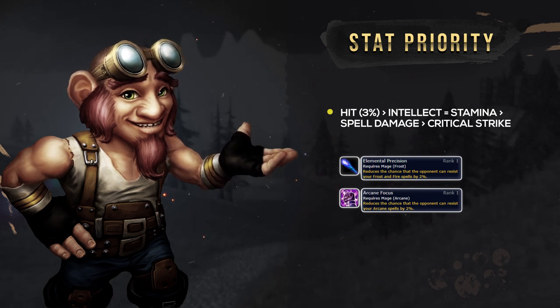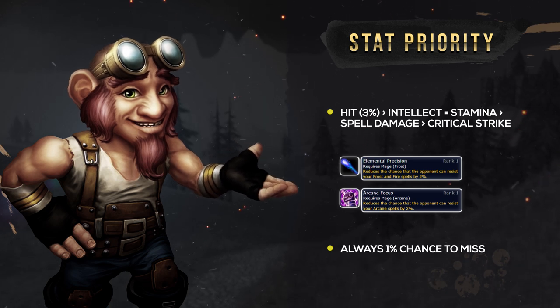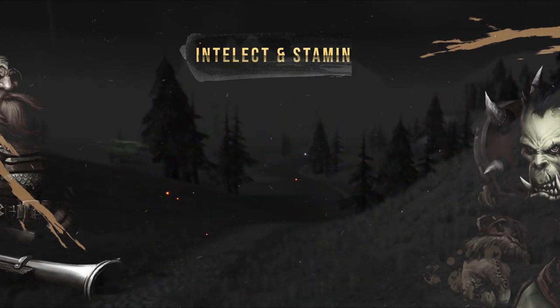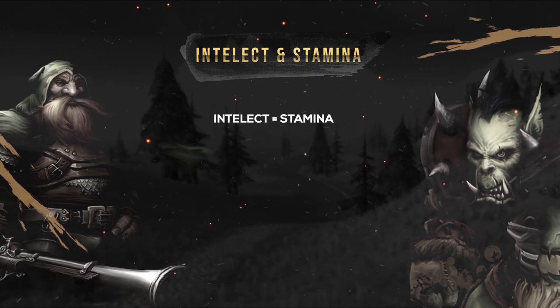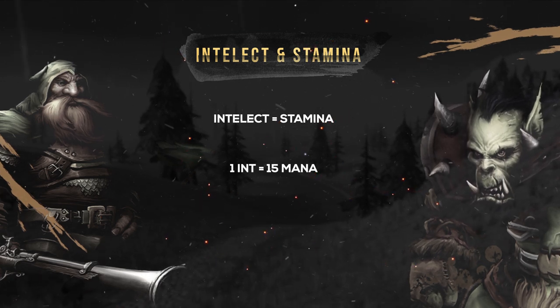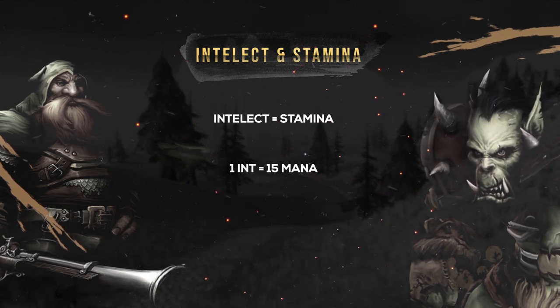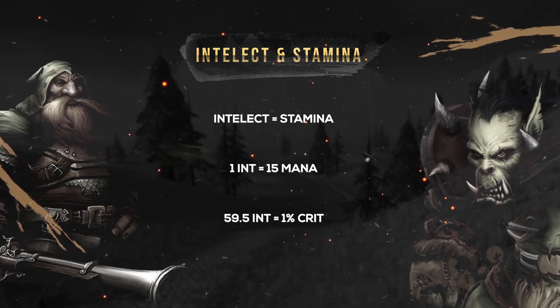Bear in mind as a caster, you'll always have 1% chance to miss regardless of your hit cap. Next is Intellect and Stamina. These are your best and most readily available stats. Intellect gives you mana at a rate of 1 Intellect equating to 15 mana, with 59.5 Intellect giving you 1% critical chance.